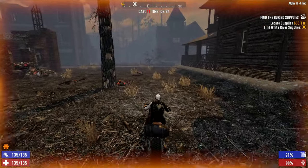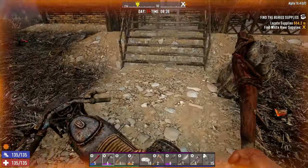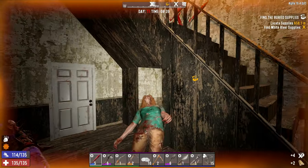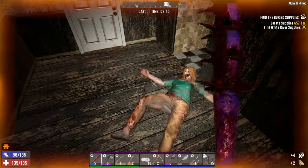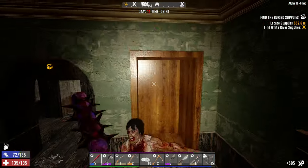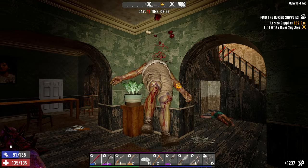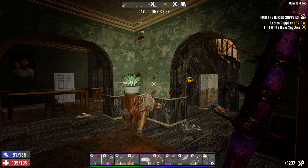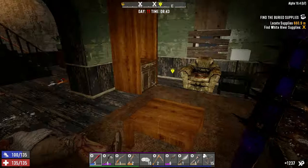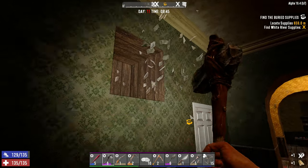Mark that one and let's move on to the next. This place looks as good as any, so let's jump in here. Got a zombie - sit down. That's a big one, let's be a bit more careful here. Oh ho ho ho - that was sick! Caught him midair and sent him flying. Love to see it.